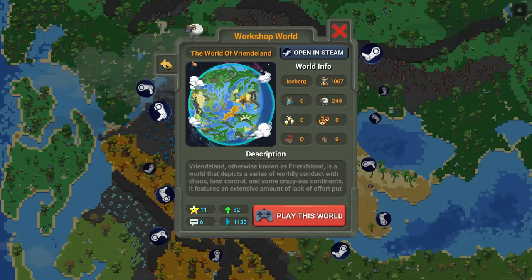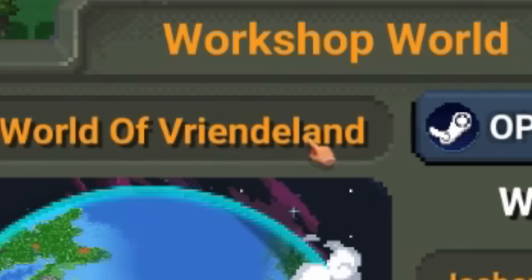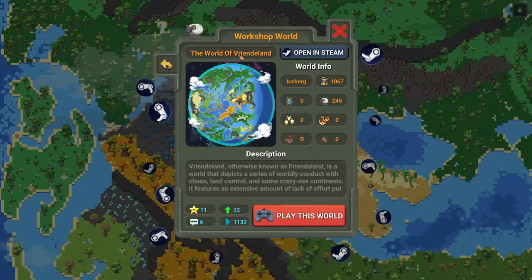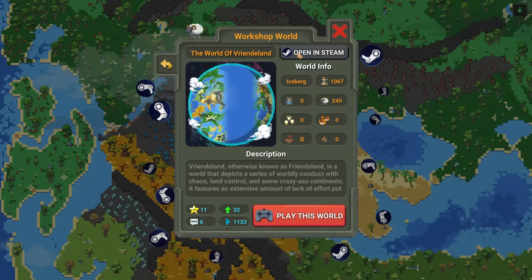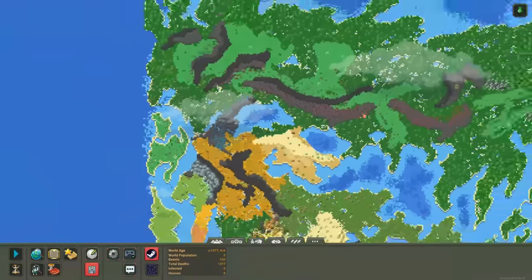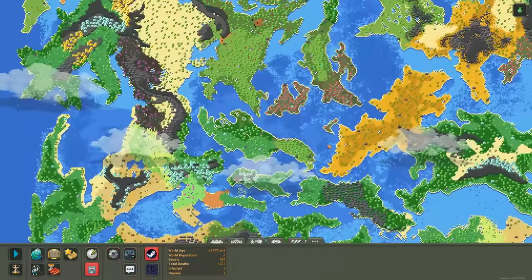The map is called the World of Friendland — otherwise known as Friends Land, or maybe pronounced 'Friendland,' I'm not sure. It was made by a community creator and I want to make sure I gave credit for it, because it is a lovely map and it's a good size.